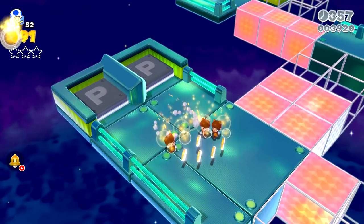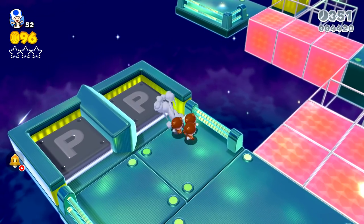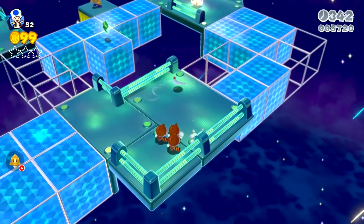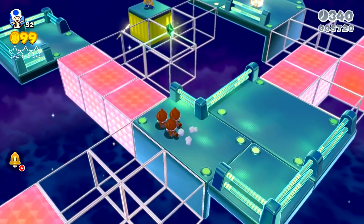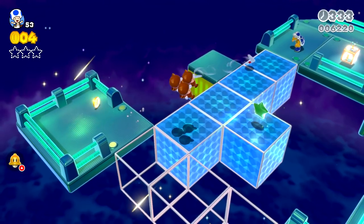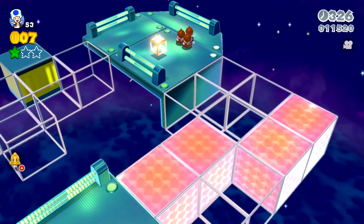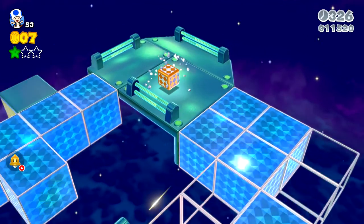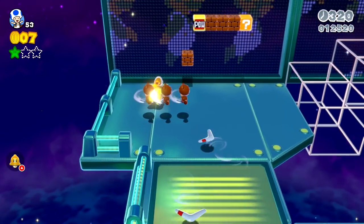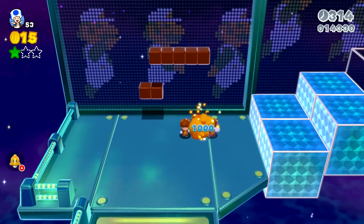I don't know how easy this level is going to be, but we already got three Toads. With the Tanooki suit it does make things significantly easier. We got some coins - I was expecting a green star or a stamp or something. One, two, three, four - oh no, that was close. I do see this guy over there. One, two, three, four - there it is. Is that everything? It looks like it. So there's our first green star. There's another cherry for us - I like all the Luigis in the background.